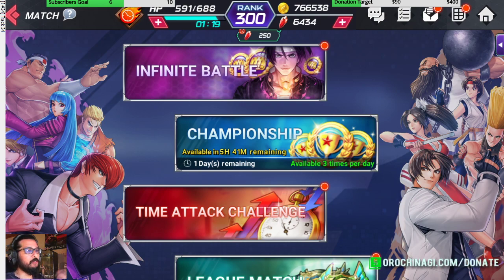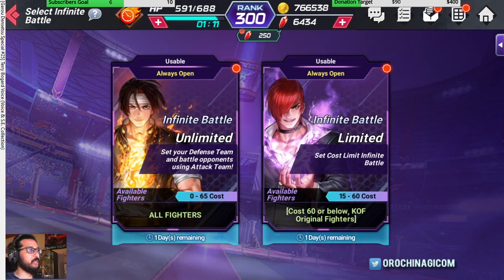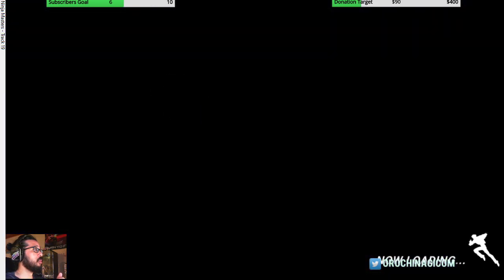You need a finger available to occasionally help your fighter through sticky parts, because some matches get a bit hairy. Generally, if you've got a strong team they should win, but sometimes they need a nudge. Do both unlimited and limited infinite battle, because at the end of the week you'll get rubies as a reward.